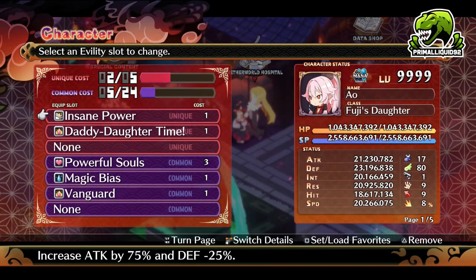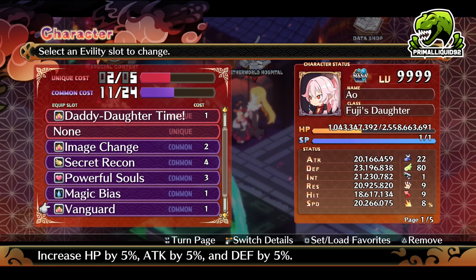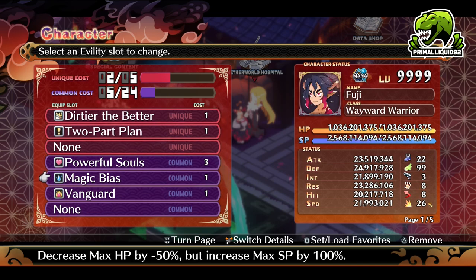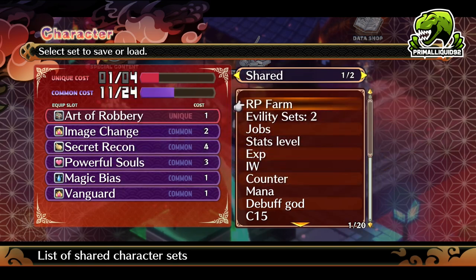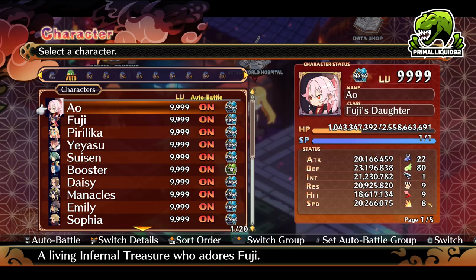Then you want to change all of their evilties over to these: Image Change, Secret Recon, Powerful Souls, Magic Bice, and Vanguard. The reason we want these is — first of all, these three right here just boost your HP and your SP. Also, these need to be in the exact order you are seeing. Image Change needs to be number one — this swaps your HP and SP around. Secondly, you need Secret Recon in slot number two — this is going to reduce our HP and SP down to one, allowing us to heal. Then we're just going to do the exact same on all five characters. I suggest having all your unique characters together and all your generic characters together, as Uniques will have one more unique eviltie slot.